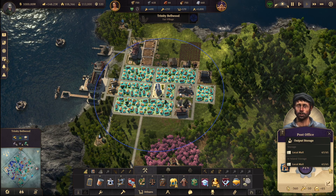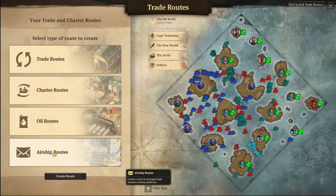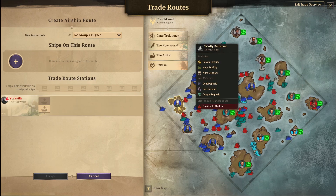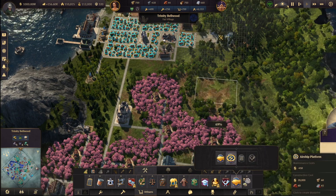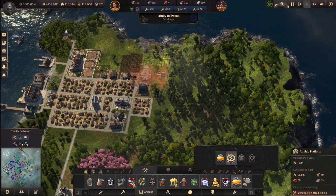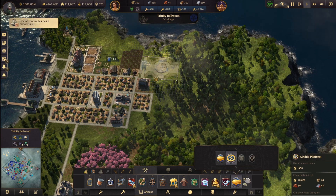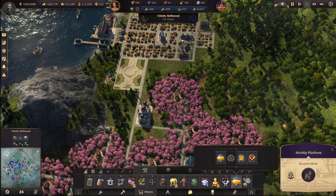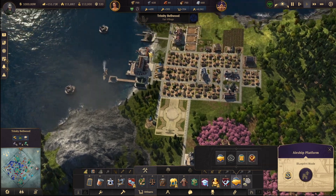We have people here from Trinity Bellwood. Okay, let's do that — from Trinity Bellwood to here. No airship platform. Okay, I guess I'll get you an airship platform. This seems like a nice spot. I guess I'll get you an airship platform — 45 bricks and bricks. Okay.